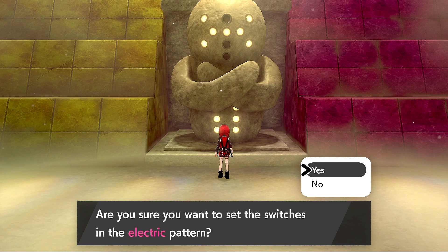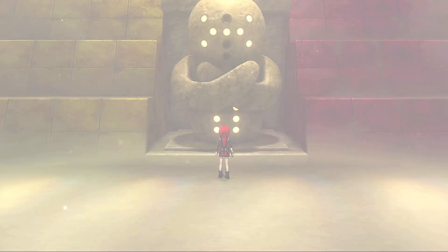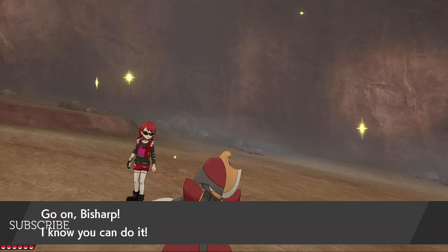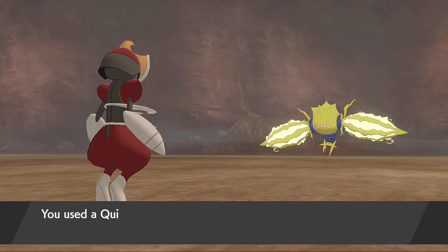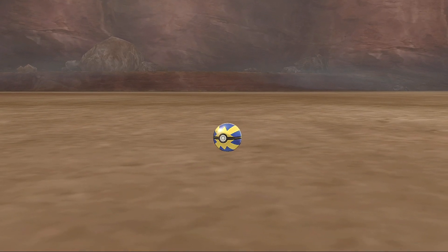So here's where you have to set it. Making an assumption here — if you set it from here, you can't change it. Either way, it's time to get ready for Regieleki. We'll try to paralyze it and then knock it down a bit. We're probably going to get paralyzed ourselves — this could be a drawn-out fight if the Quick Ball doesn't go in. We did catch Registeel with it, which was pretty hilarious.